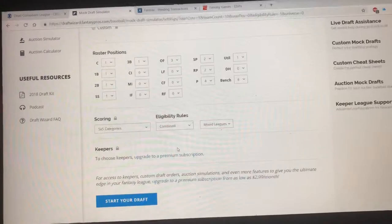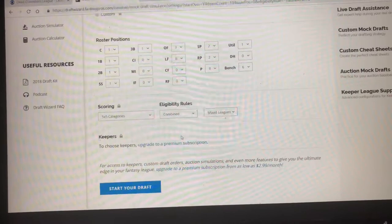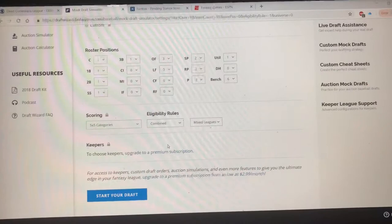I use this if I want to go completely off the board. I have the number one pick and I don't want to take Mike Trout — which is kind of silly — but let me see what kind of team I can build if I went with a starting pitcher first, like a Chris Sale or a Clayton Kershaw, as the first pick overall. I like to play around with it — like if I'm going to be in the middle of the draft or the end of the draft.